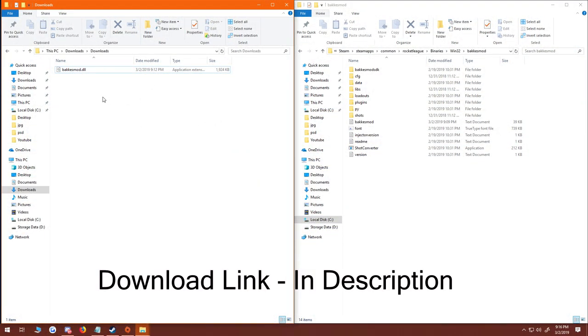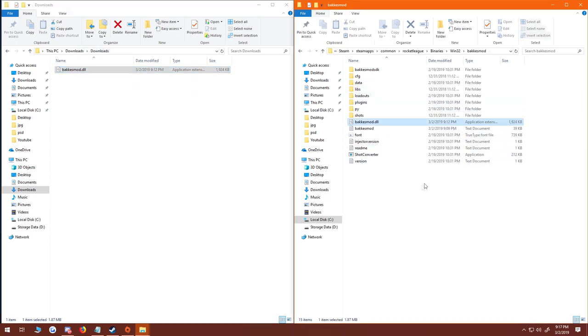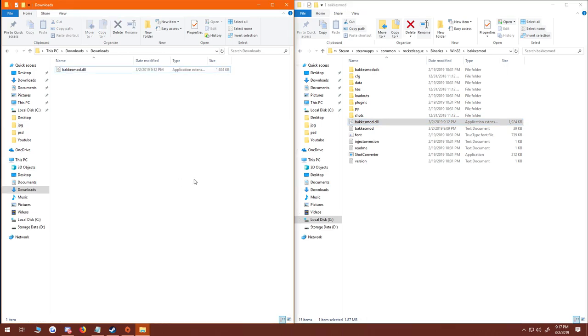Now that you have the file downloaded — BakkesMod.dll — you're going to want to move it to this location. I will link this location in the YouTube description so you can get there faster without searching around. You will actually have a BakkesMod.dll file already in there, so you're going to want to delete that and then replace it with this new BakkesMod.dll file that will be linked in the description for you to download.